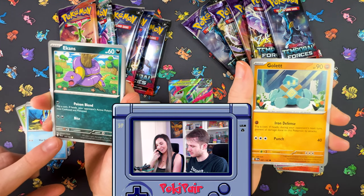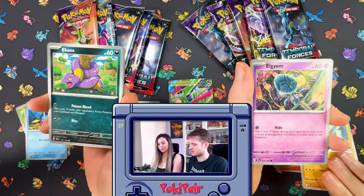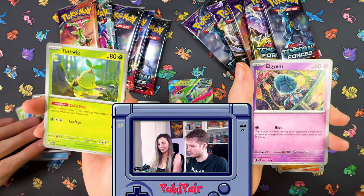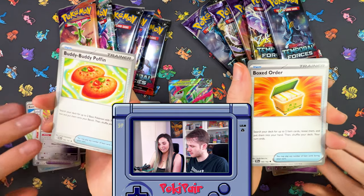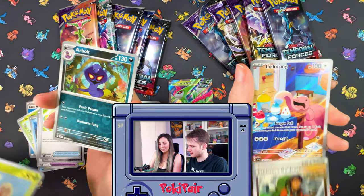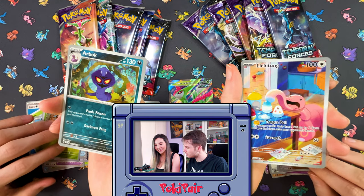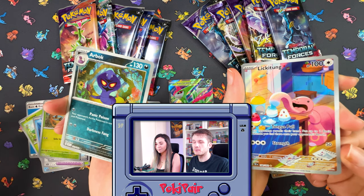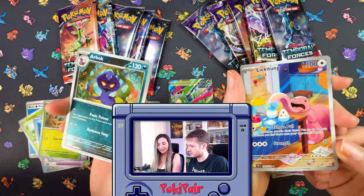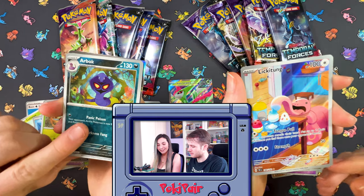Ekans — this is a new artist and this is their debut art, so really really well done for that first art. Very cool. We still got our chase cards to go. Likitan — and that's a new artist, Orca. They also designed the Snom card found in Temporal Forces. That's a lovely, lovely card.